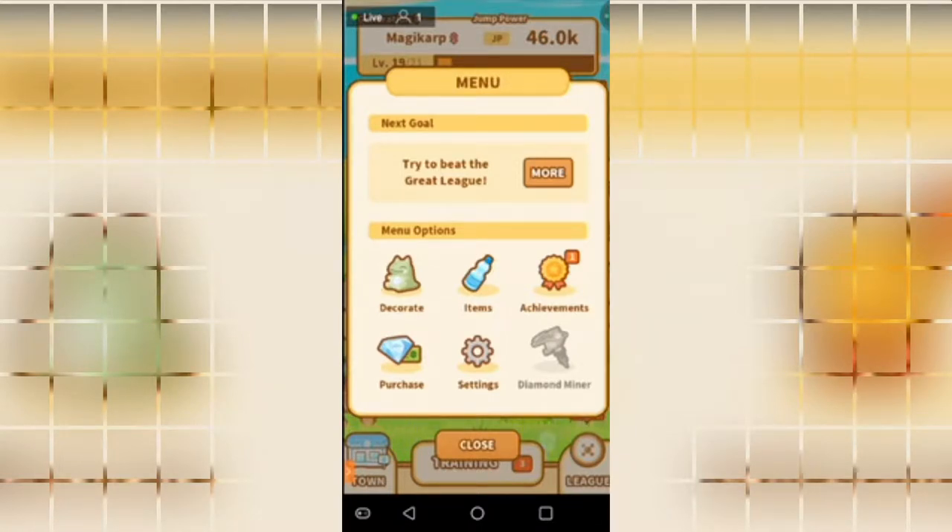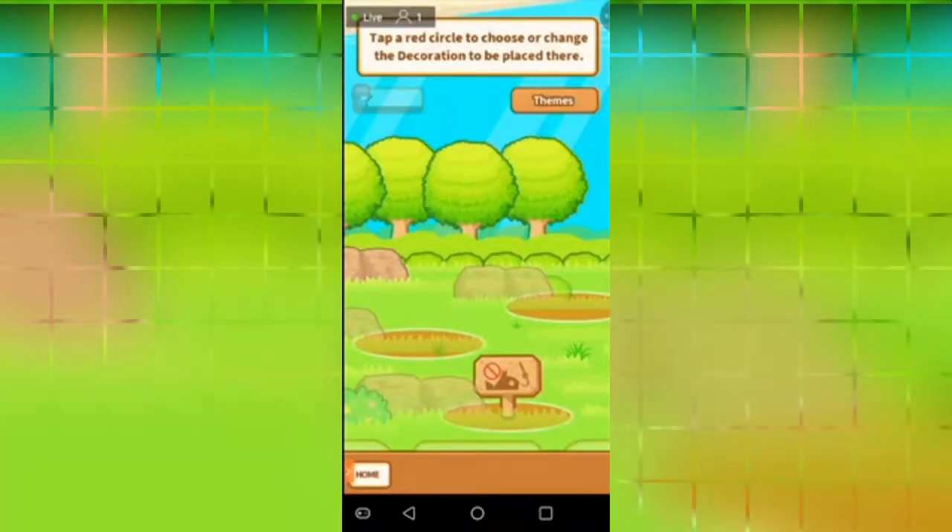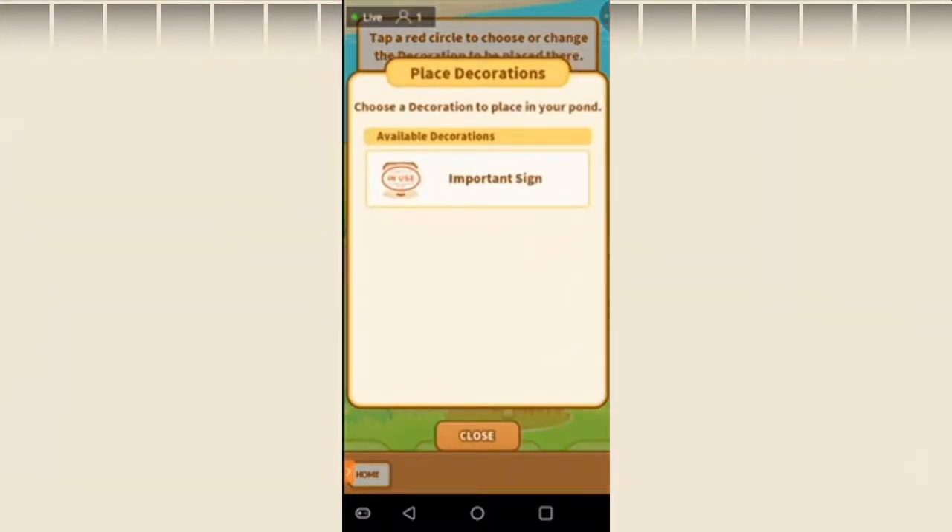It shows you your next goal, which my next goal is currently to beat the Great League. There are eight different leagues — kind of like there's eight gyms to do in each and every region. You can go ahead and click on menu options such as Decorate, which I don't have that much of since I haven't really gotten any in this game yet. I haven't purchased any, but the only one I've been given was this little post sign. You can click on each of these and if you have decorations you can go ahead and put them in those given slots.